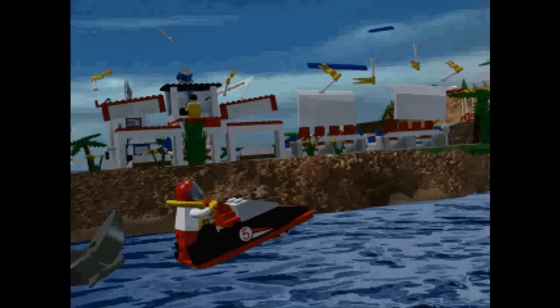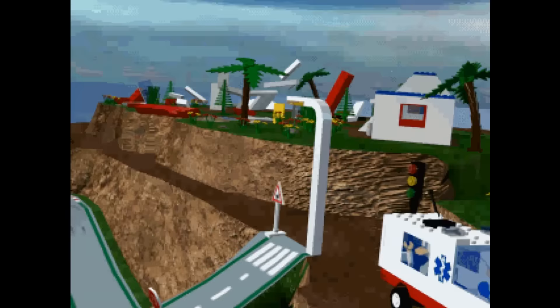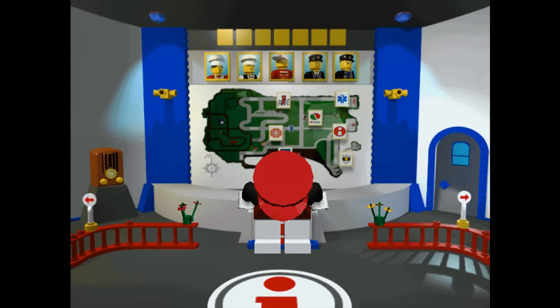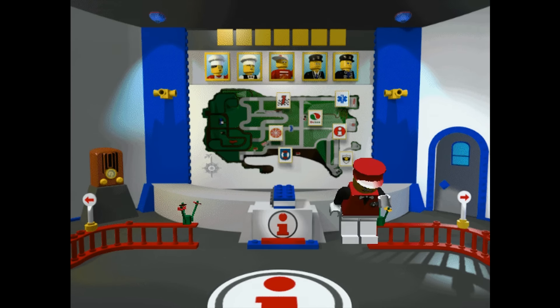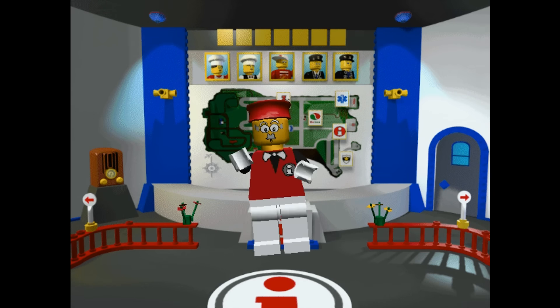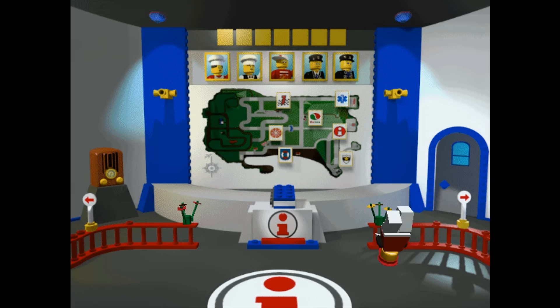Lego Island begins by providing some full-screen intro cinematics, generously tossing around characters in locations that mean absolutely nothing having not played the game, but it's just so earnest in how cool it thinks it is, so I'll give it a pass. After this you're greeted by The Infomaniac — gotta be careful of the phrasing. Anyway, this dude is hyped up on something strong and possibly illegal, greeting you with hello, hola, welcomen, konnichiwa, aloha, and WELCOME TO LEGO ISLAND! I don't think I've ingested enough sugary cereal for this game.